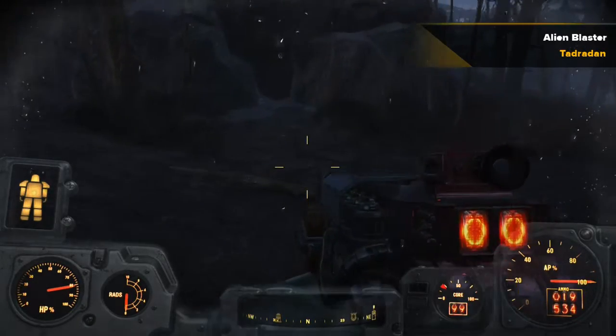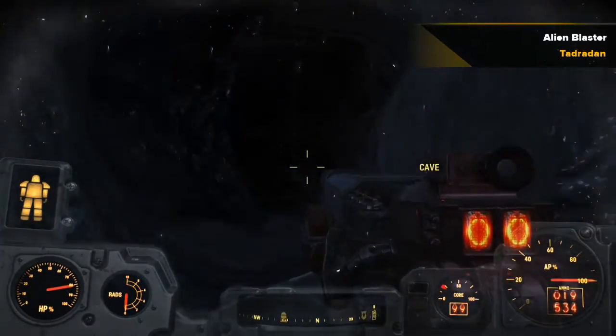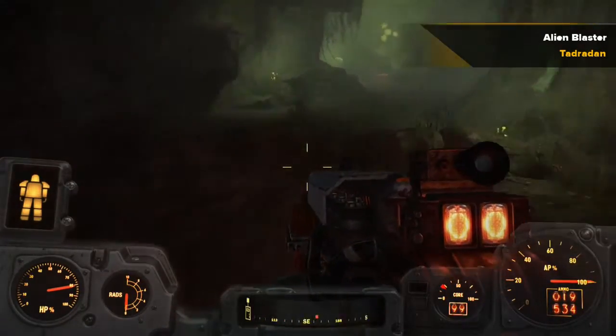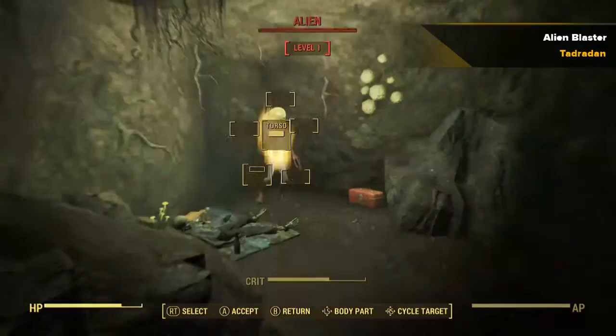You need to go over here on the right-hand side, kind of in a northeast direction, to this cave. Inside this cave you find this itty bitty tiny little injured alien.